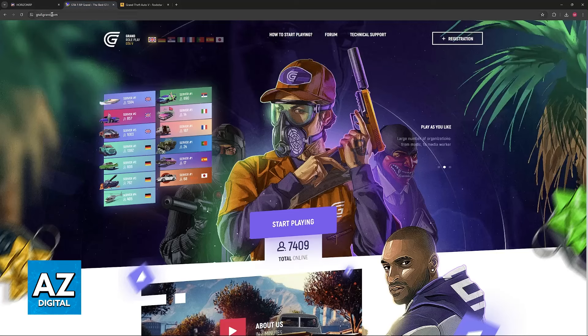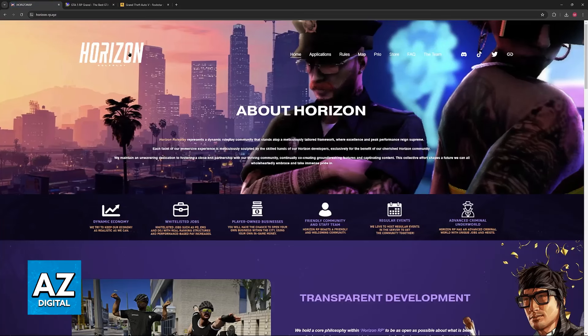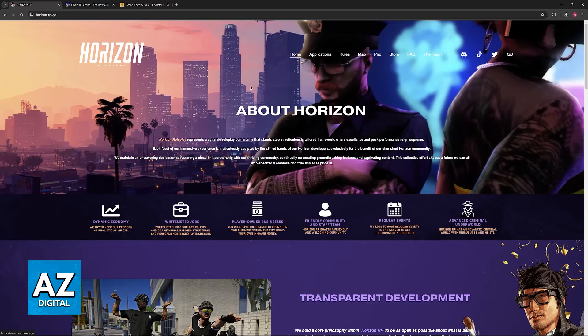In this example here, I have two websites: Horizon Roleplay and GTA 5 Grand. And of course, you are not limited to these ones — these are just two examples of what you would be doing if you were to join a roleplay community.